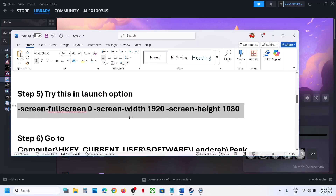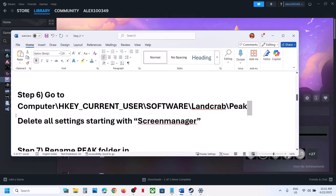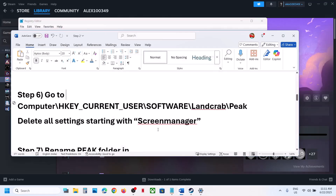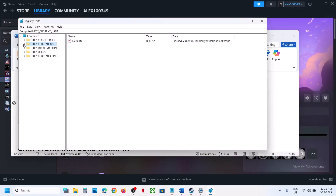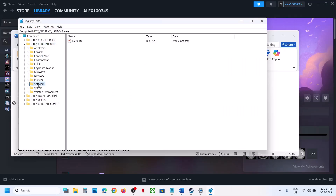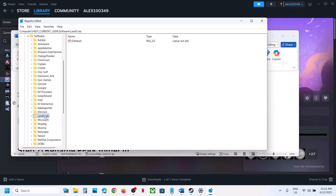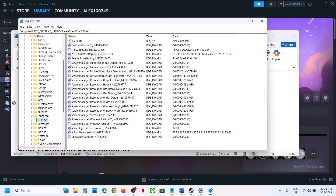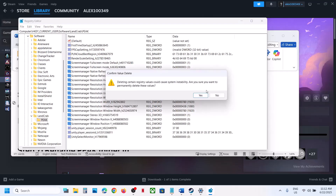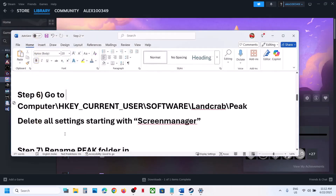The next step is to go to Registry Editor and delete all settings starting with 'screen manager'. Open Registry Editor, type it in the search box, click Yes to allow. Expand HKEY_CURRENT_USER, then Software, then LandGrab, expand it, and select Peak. Delete everything that starts with 'screen manager' — make a right click, click Delete, click Yes. Then relaunch or restart your computer and launch the game.